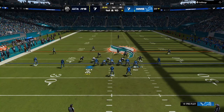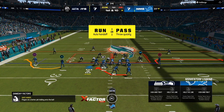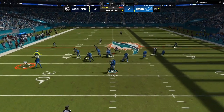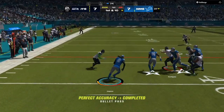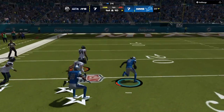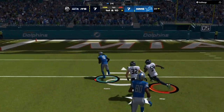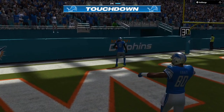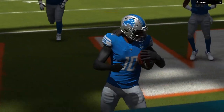Bring the tight end over. One good thing about this is the M icon is going to move over the responsible person. All of this will be broken down in the ebook — super easy, simple scheme that's going to help you score 40-plus points every single time. All three formations are down in the ebook below.